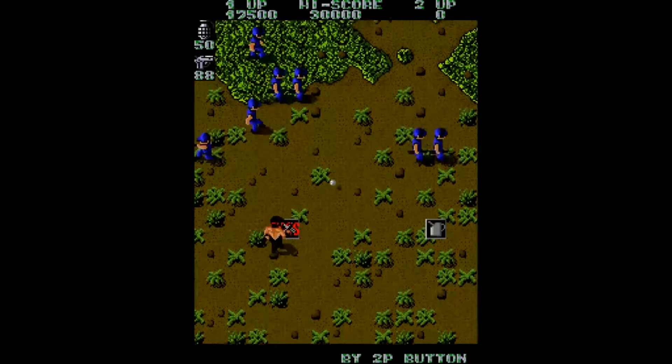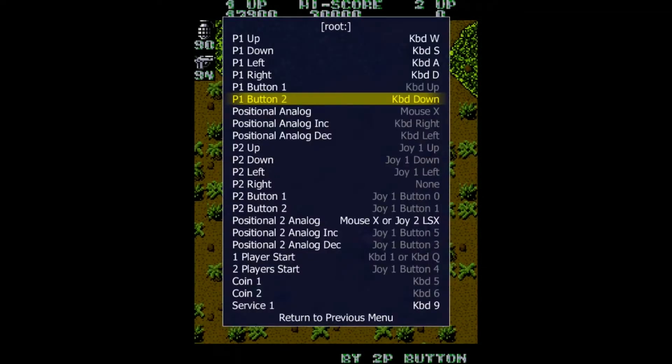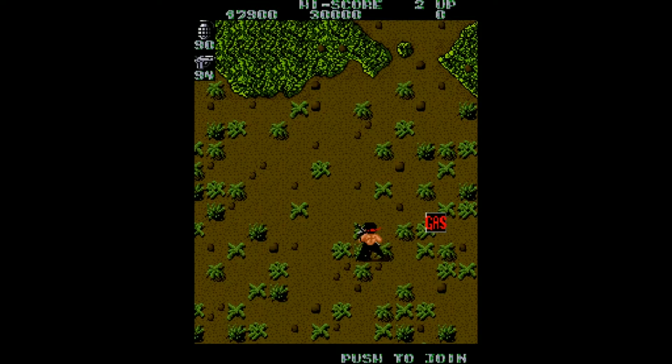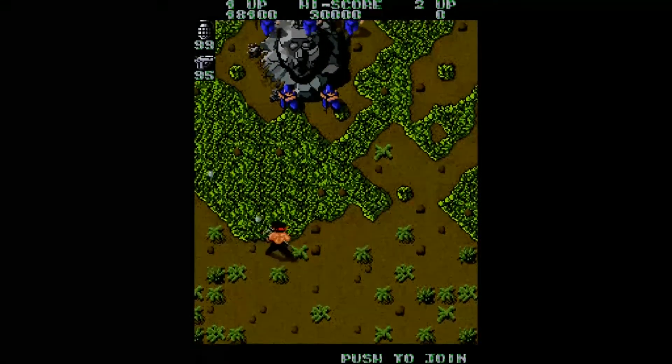Alright, so we've got the game going here and I have reset my positional analog. Let me go ahead and show you what I've got set up here. We've got positional analog increase set to keyboard right, keyboard left, and then button one as up and button two as down. Notice how there's a bit of a lag.